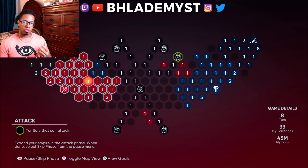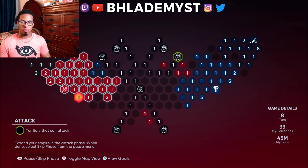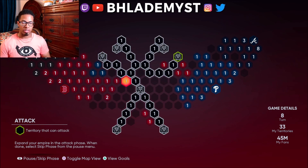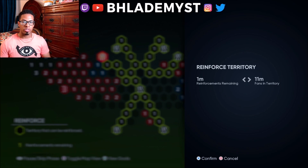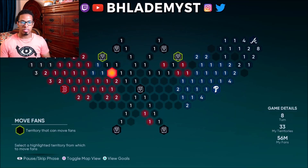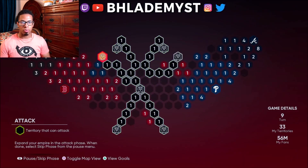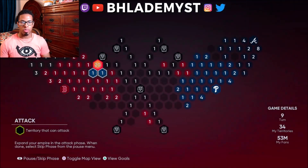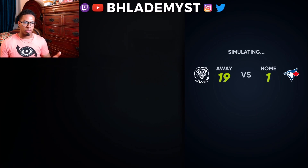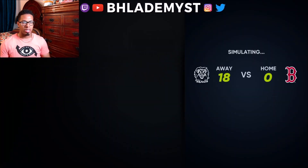Both the Boston Red Sox and the Philadelphia Phillies are at equal lengths. I'd look at which one has more fans around them — the Phillies seem to have a couple more, so skip steel fans, go to reinforce, reinforce the leading territory closest to them, and make a beeline towards the Boston Red Sox. Try not to get too close to their 2 and 3 million fan territories on the left side.